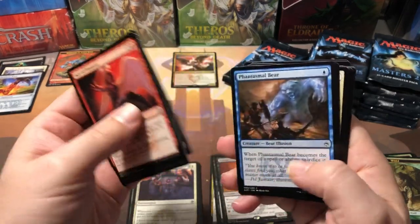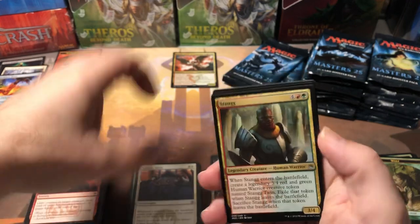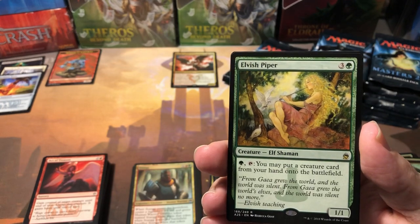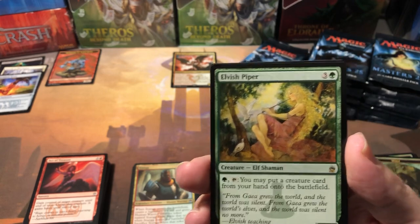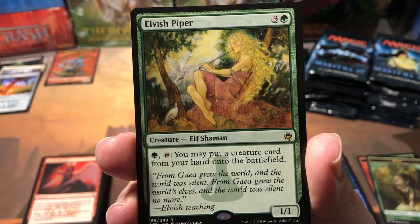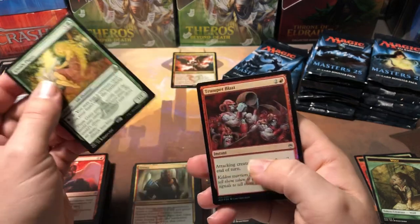Two hundred bucks is a bit of money. Spiritually Lost. Stang as an uncommon - that's kind of funny. Merfolk Looter and Elvish Piper - really cool card. I don't think it's worth a lot in this set, which is weird because it's an awesome card. It's a three dollar card. I don't see why this card isn't more popular. It's a four-drop 1/1, but the ability is: one green and tap - you may put any creature card from your hand onto the battlefield. Every creature is free.